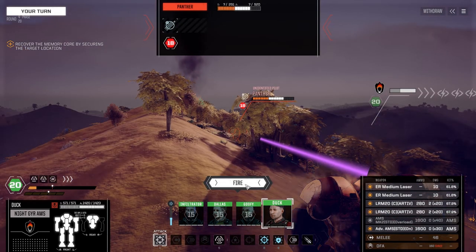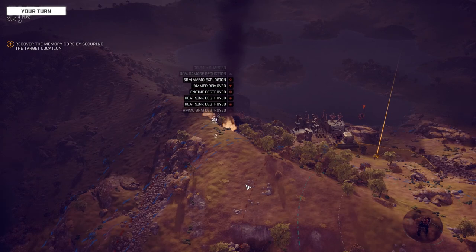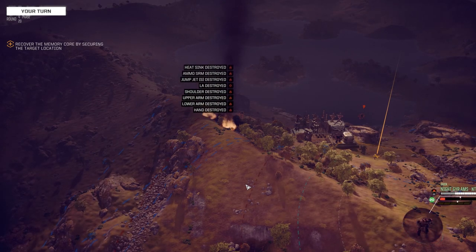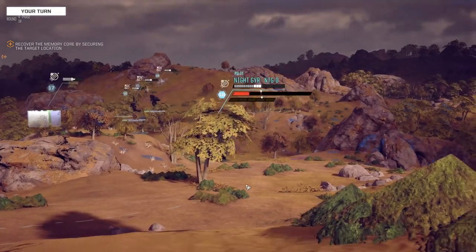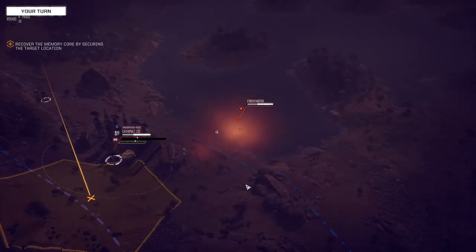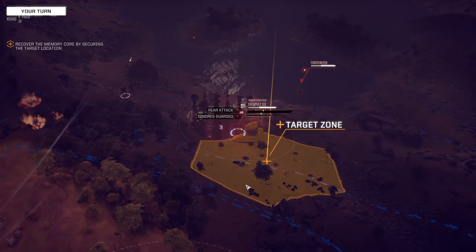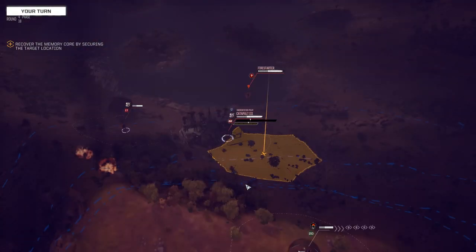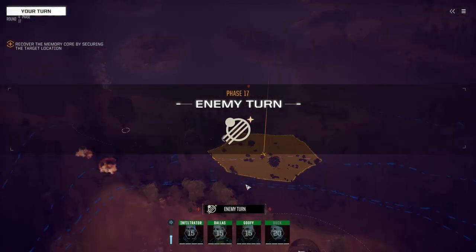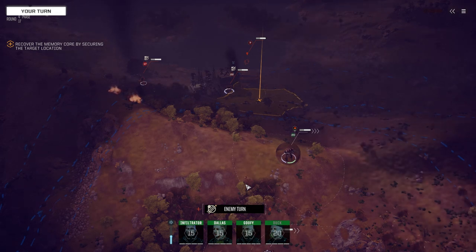I want to get the parts from the Catapult, so let's just go after this guy. He's trying to steal my kills. The worst part about shooting these guys in the back is I can't get headshots on them. I can understand not getting a headshot, but you should be able to target the legs and everything too — it just doesn't let you do it.